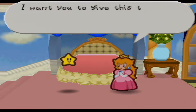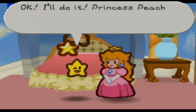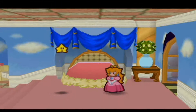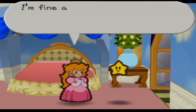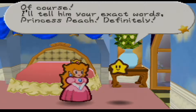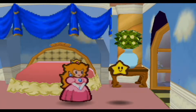Twink, do you think you can find Mario? I want you to give this to him. This is a Lucky Star, isn't it? Okay, I'll do it, Princess Peach — I'll fly to the Mushroom Kingdom just as quick as I can. Wait, Twink — wait one second. Can you also please tell Mario that I'm fine and he shouldn't worry? Of course, I'll tell him your exact words, Princess. Now don't despair — I'll be back soon. So stay safe until I return.